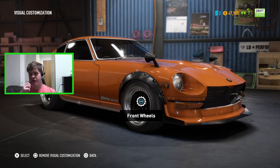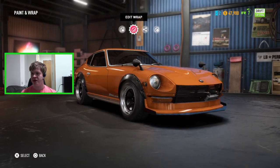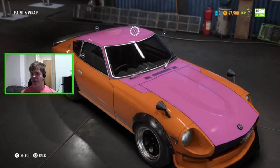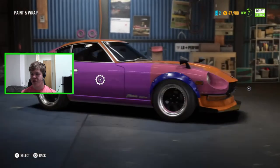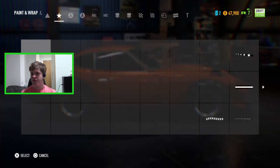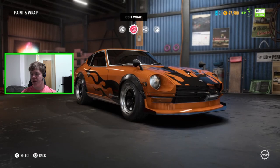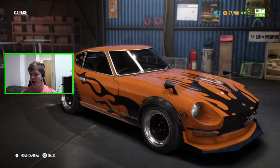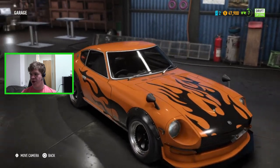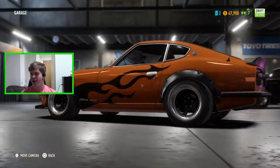To finish the car off the way I normally build it, I need to add the flame decals on the side. I'm going back into the decal options to edit the wrap, and I found some flames — I've placed them on the bonnet and on the sides. We've now got the orange paint, the black wheels, and the flames. It looks very nice.